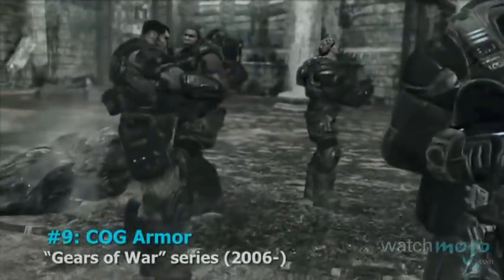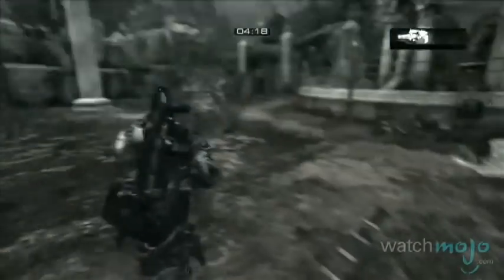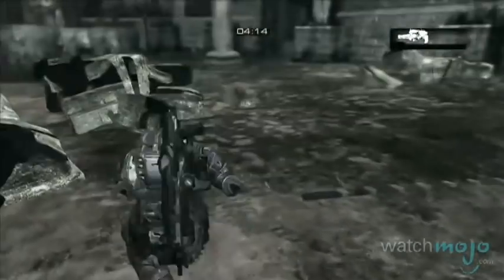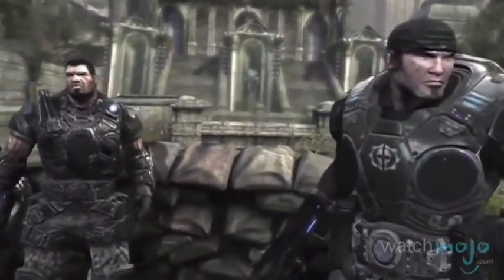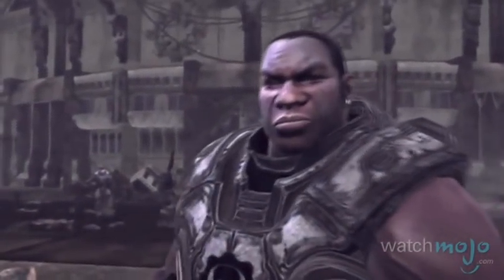Number 9: COG Armor from the Gears of War series. The armor in this series protects your vital organs without stopping you from getting around, and it also makes you look tough as nails. Not only that, but it has a magnetic holster that allows you to carry two weapons at once. Because as big as the gear makes you look, it only makes you look just as big as a bare-chested Locust drone.